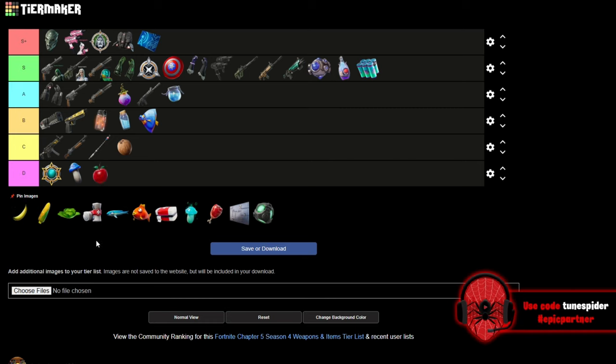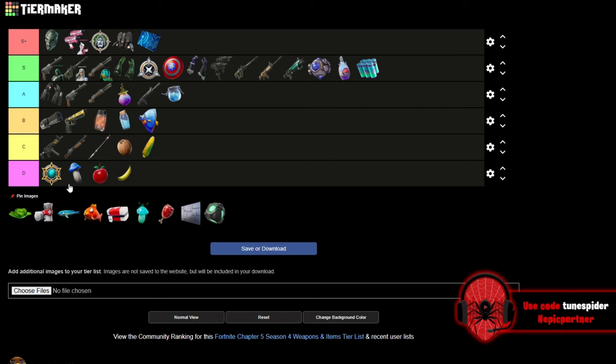Apples are going D. All of these vegetables can be super helpful in a tight bind, but I'm not going to carry them over minis, 50 pots, or other healing items. Bananas go D. Corn goes C, and so does cabbage — they do a little more health than the others. Bandages go here as well. Small fries — I forgot these were in the game. They do 15 health, like using a bandage, so C.